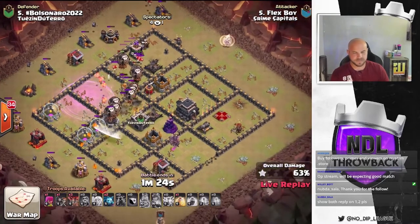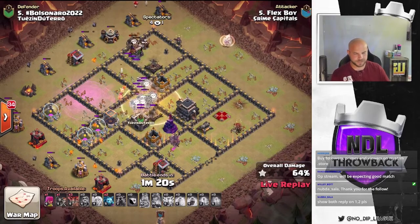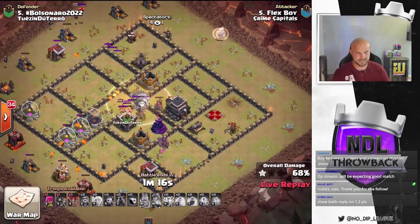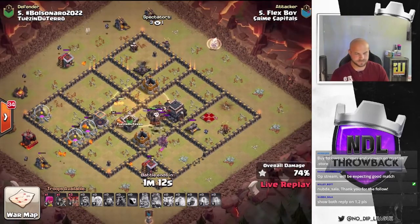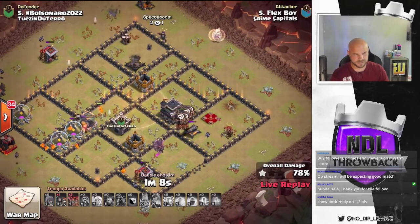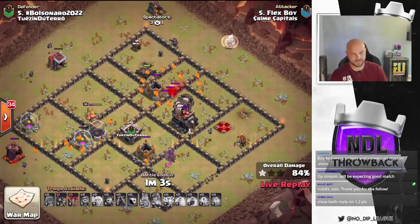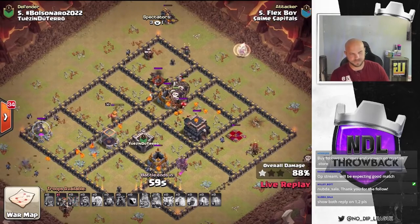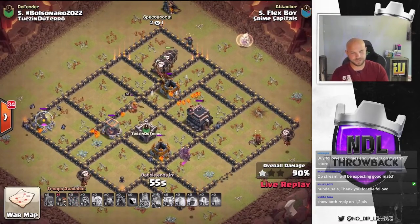Wizard tower goes down. Just needs to get through these X-Bows. He's going to drop the heal spell in the core of the base to get these balloons healed back up. That hound is tanking the X-Bow nicely. Last wizard tower goes down. Hopefully that hound can get out in front of these balloons and get some damage from the X-Bow. It's going to find a Sam as well, so we will get some more Lava Pups to help speed up the cleanup. But he's got plenty here — he will be able to get through with the triple.